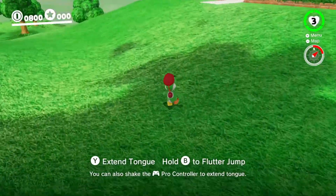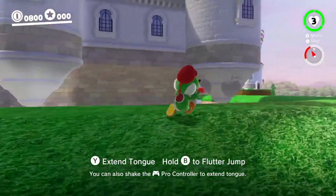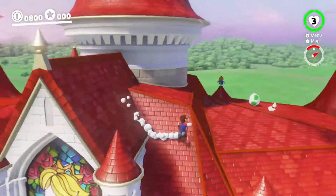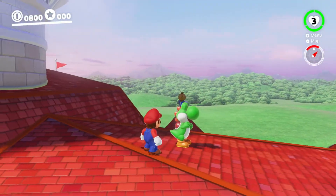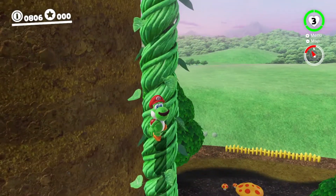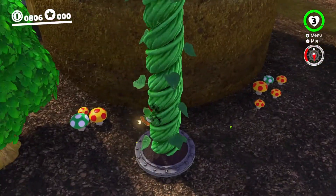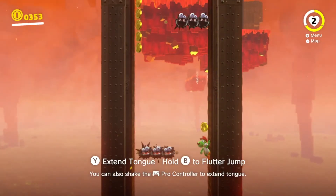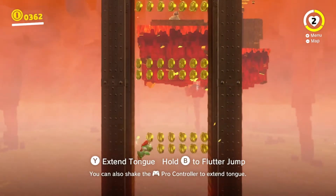At number 4 we have our old buddy Yoshi. A fan favorite since his debut in Super Mario World, Yoshi returns to 3D Mario for the first time since Galaxy 2 in 2010. I really love how the game introduces Yoshi on the roof of Peach's castle, similar to in Mario 64. Unfortunately, aside from in the Mushroom Kingdom, Yoshi basically only appears in sub-areas of kingdoms, but that doesn't make him any less amazing. I mean come on, he's Yoshi. He makes cute noises, he floats a little, and he eats fruit. New to Odyssey is his wall-sticking ability, but this is only truly utilized in one or two areas.